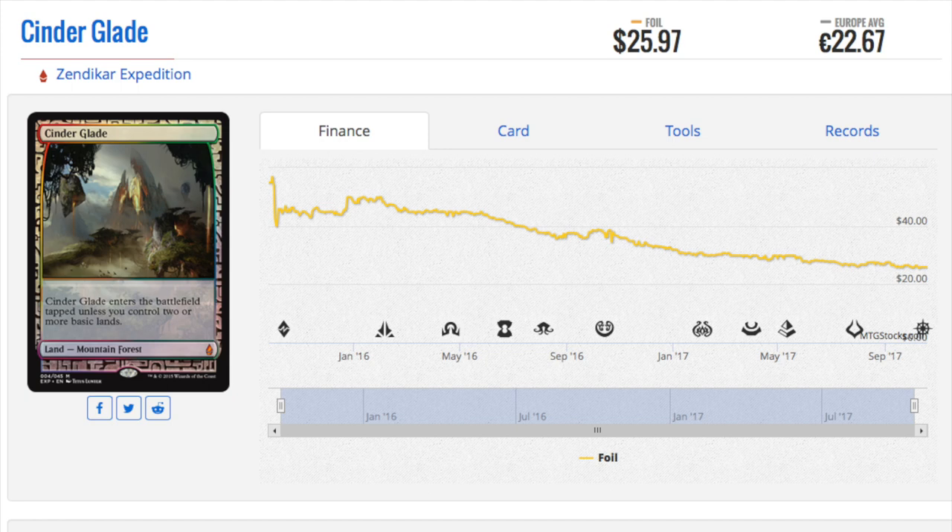Would I rather have four of these or one Unhinged? I forgot — Unglued, I'm pretty sure, did not have foils — someone correct me.